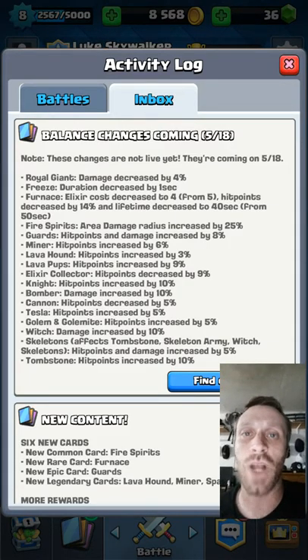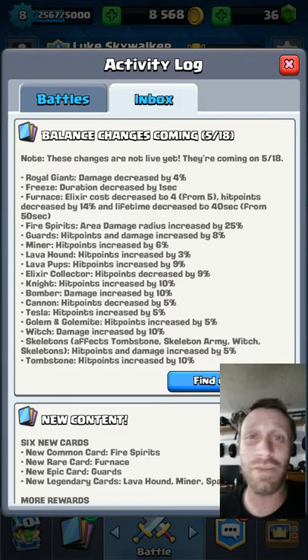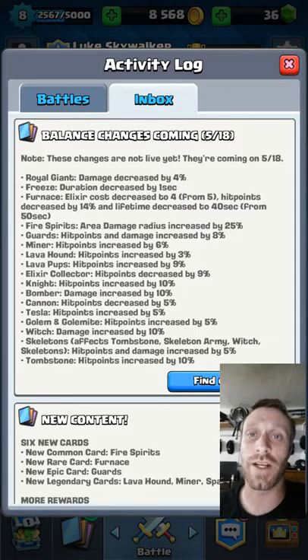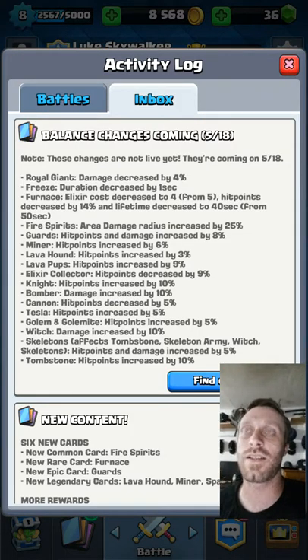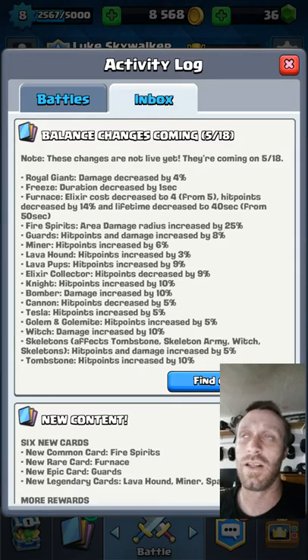I've had to adjust my deck around this stupid common card. He's a common card, not even an epic or a rare. And I've had to adjust my deck over it just to be able to defeat him. Most people adjust their decks around a Legendary card — to me, this just does not make sense.